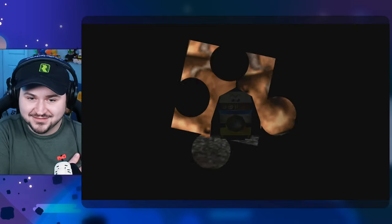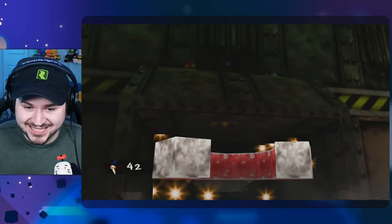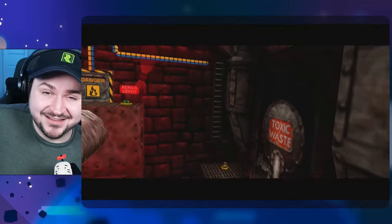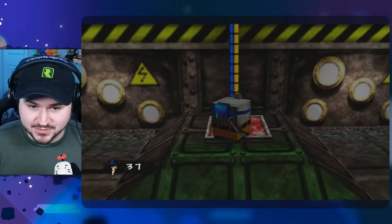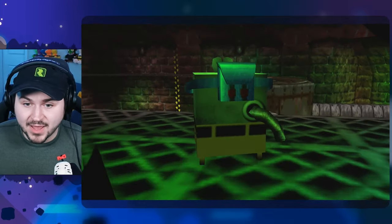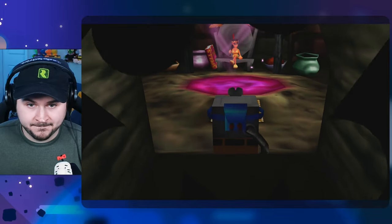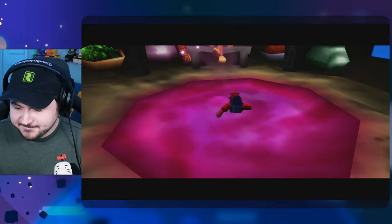Ah! Idiot! Moron! Ha ha! Freaking loser! Don't mind me, I'm just berating an inanimate object. There we go — that was the series of events we needed to do to unlock the boss area. I think we'll immediately go do that right now. I'm ready, dude. Thank you, Wumba. I have cleaned many undies today.